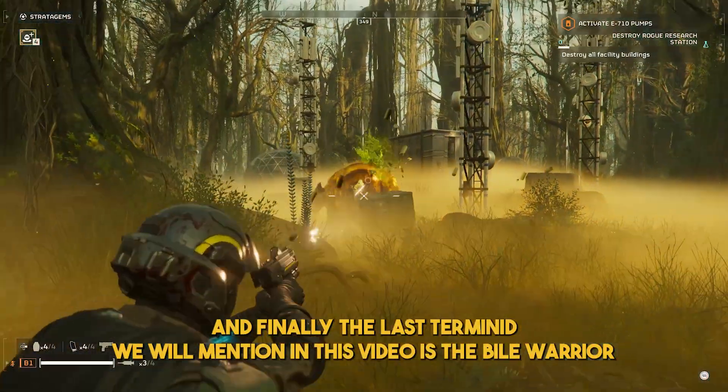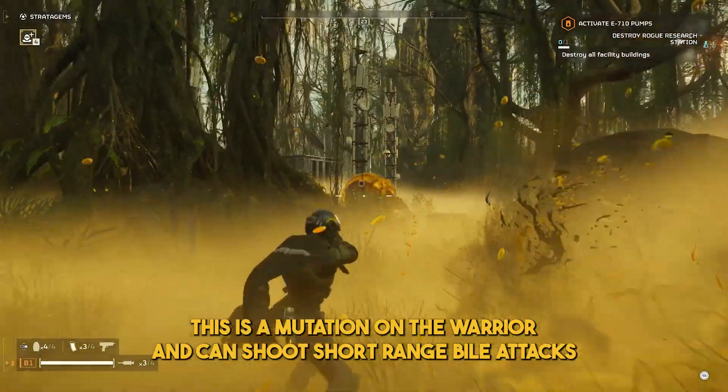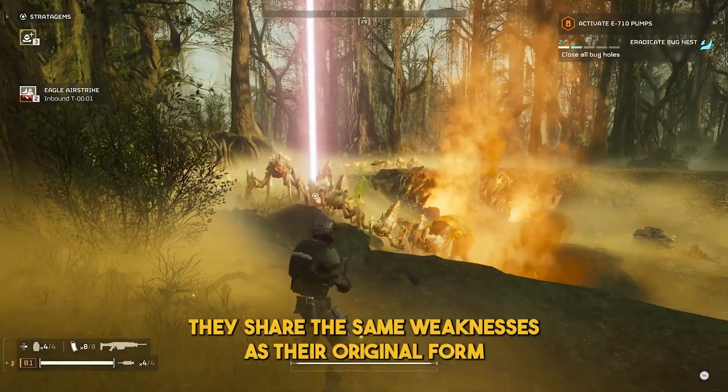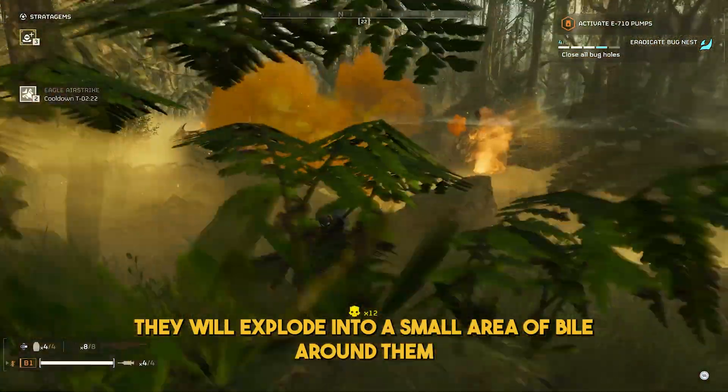The last Terminid we will mention in this video is the Bile Warrior. This is a mutation on the Warrior and can shoot short-range bile attacks. They share the same weaknesses as their original form, but make sure to kill them from range, because when they die, they will explode into a small area of bile around them.